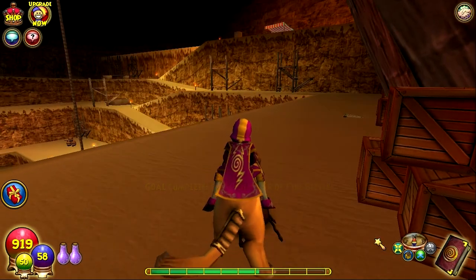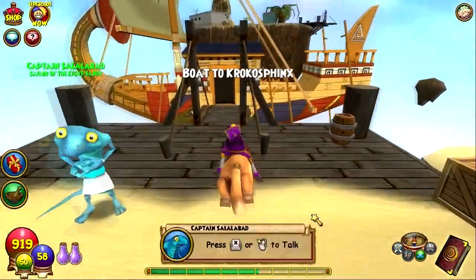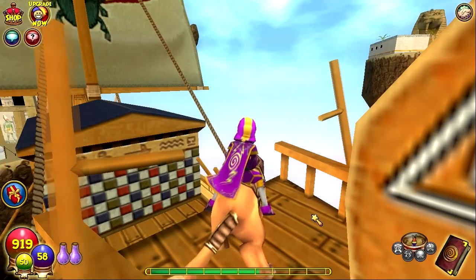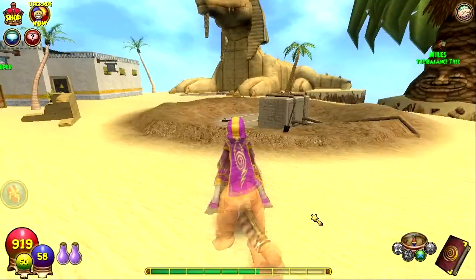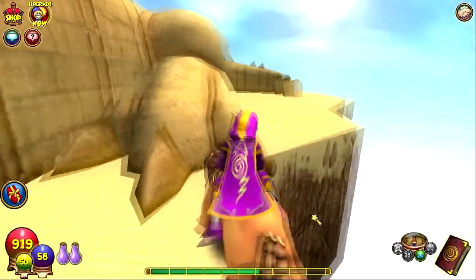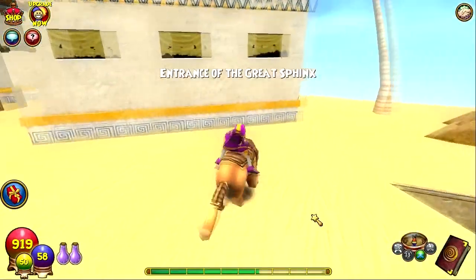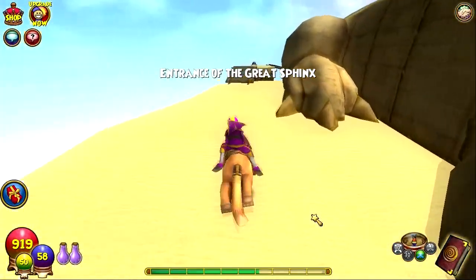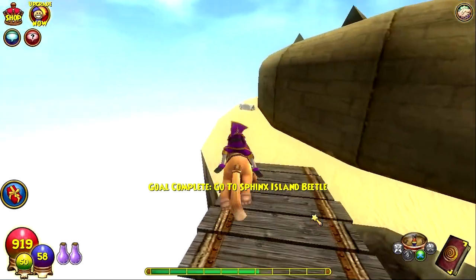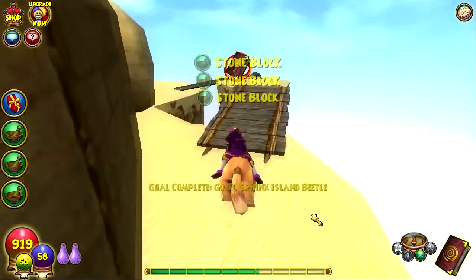Cutting ahead to the next one. For this next beetle you're actually going to need to take this boat ride. Skip the boat ride, and then you go ahead and come over here. It's not going to be this way — that's going to be the other way. But you go around the little sphinx and there it is right there. If you're lucky you can get some stone block, but there's nothing else over there. The beetle's right here.